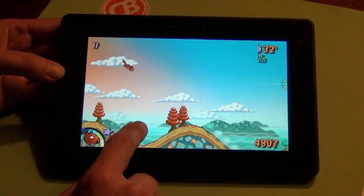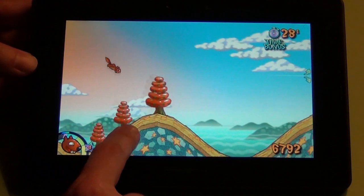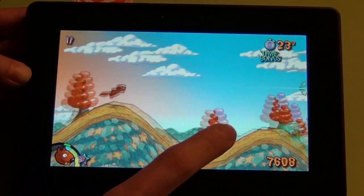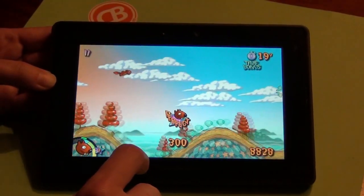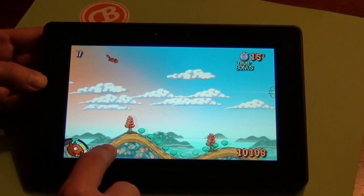Now as long as he's flying through the air, he's happy. The minute you start making mistakes like I just did there, the happiness meter over here on the left goes down. And when you run out of happiness, your character dies.